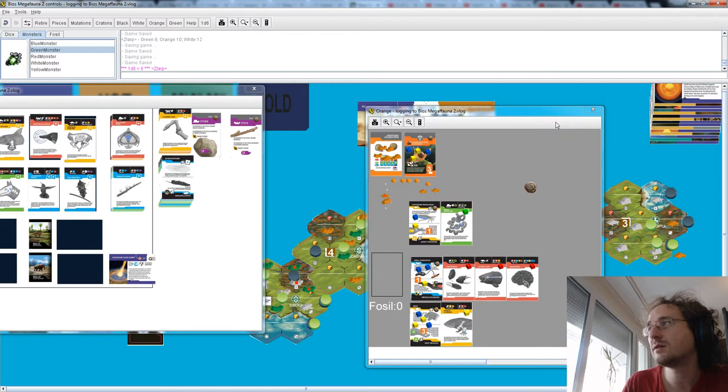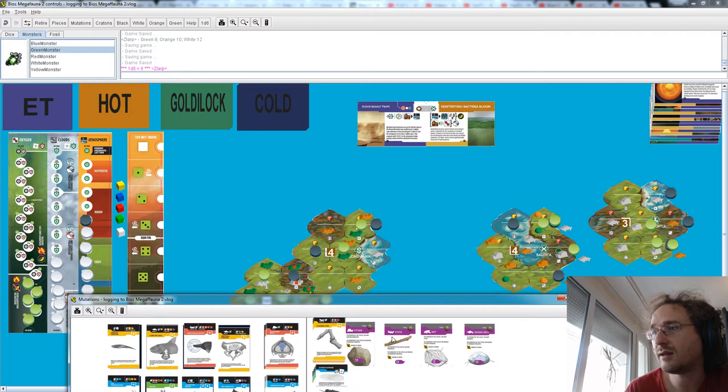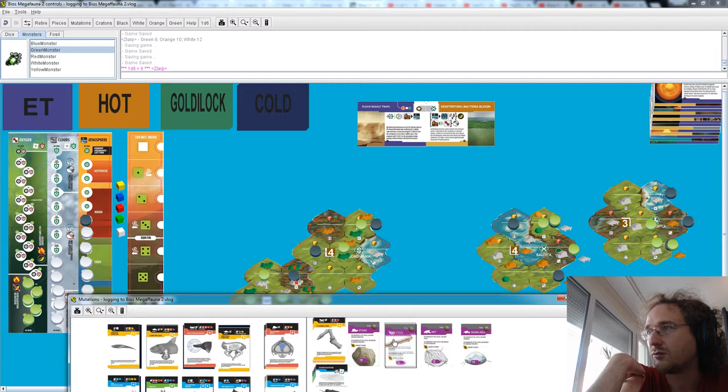We can then either eat these creatures or make sure we are never hunted by them — both of these will happen so we become a super predator. What do we want to eat — what is there the most of? There are a lot of fish — white fish here — and we would actually be allowed to go into the water with our archetypes if we have the diving bell tool. We could also think about eating worms, but there's already a lot of worm eating competition going on, so we're going for the diving bell.